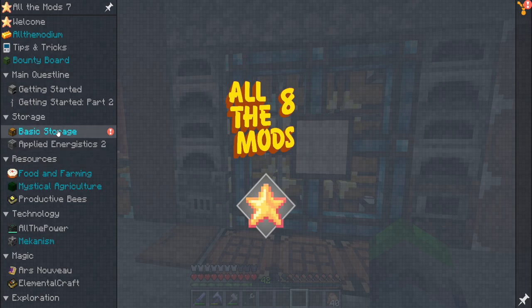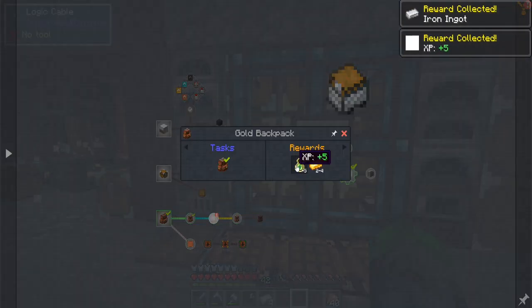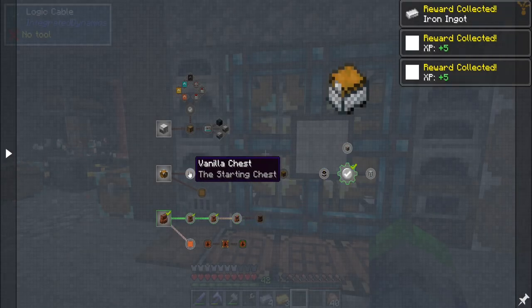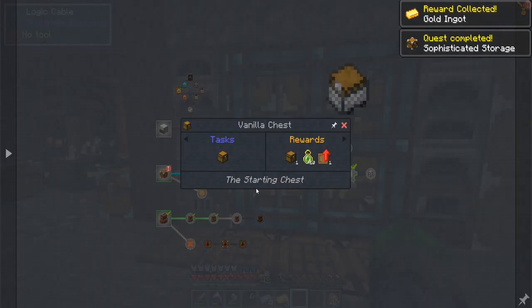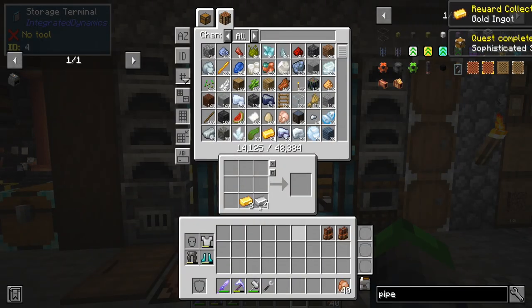Let's check out the quests for those real quick. Ooh, we got iron from that — thank you. Ooh, we got gold from that — thank you. Now it wants us to make a diamond one. Sophisticated. Hmm, it doesn't remember that we made those — that's kind of a bummer.